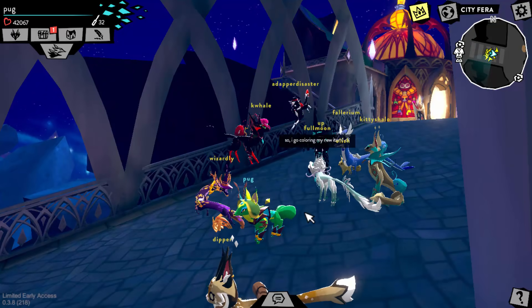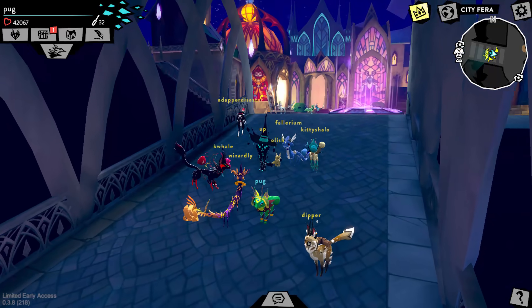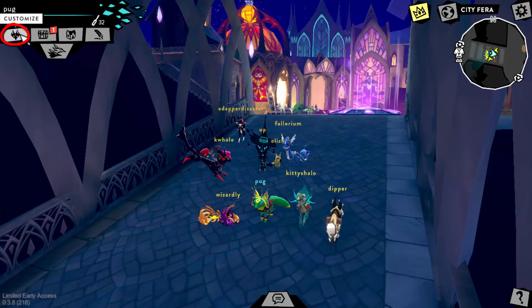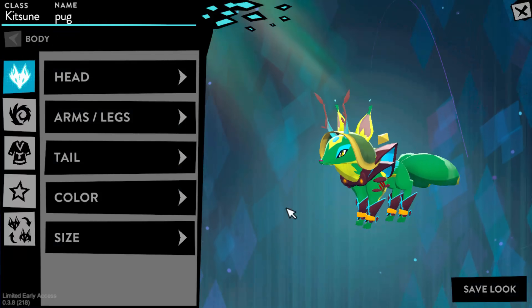To get this double tail, it is very simple — it literally takes like two clicks. What you're gonna do is come up here and click the Customize button. You can also press C on your keyboard, which is what I do personally because it's faster. Then the customization menu pops up.